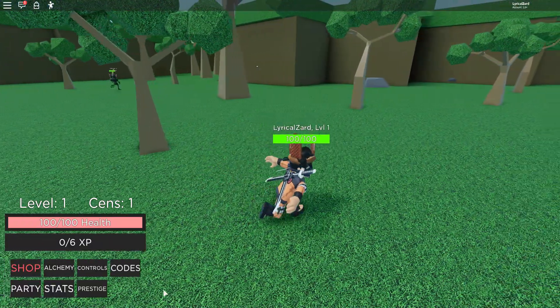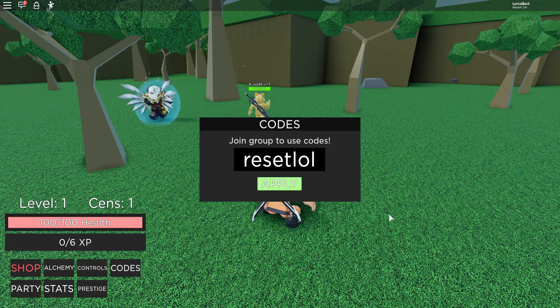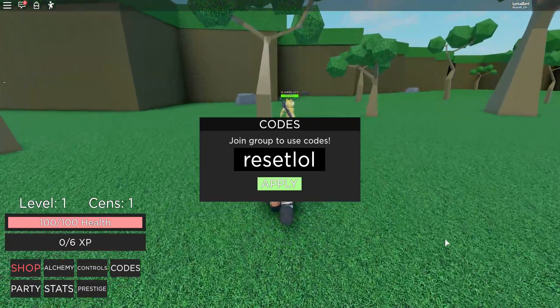Now that I've gotten that out of the way, let's use the codes. Click on codes and then click on the code field. The first code I have is RESETLOL - spelled R-E-S-E-T-L-O-L. Make sure you write it the exact same way. I'm not sure if it's case sensitive, but just to be safe, match the capitalization I use. Apply it and it should give you two or three rare spins.